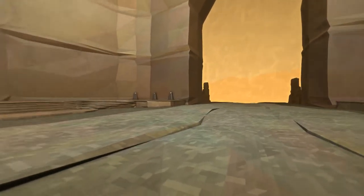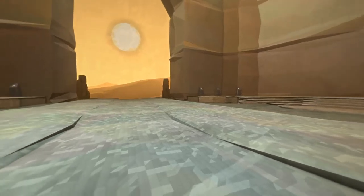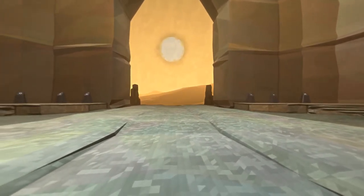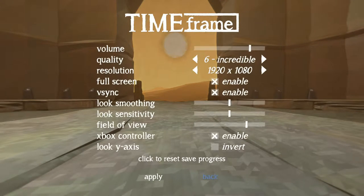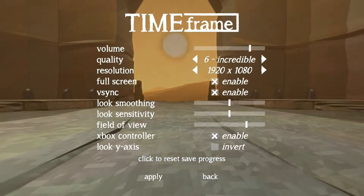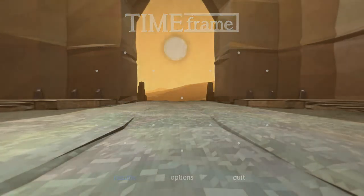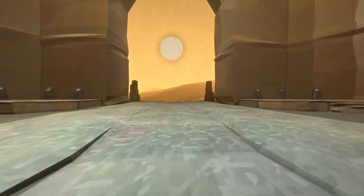I'm gonna go straight ahead. This is a walking simulator type of game. I should maybe do something about the FOV here. Actually let me just see if there is something. There actually is. What happens if I make it white? Can't just press B here, you have to go and apply. Is this better or worse? I don't know. Let's just see.